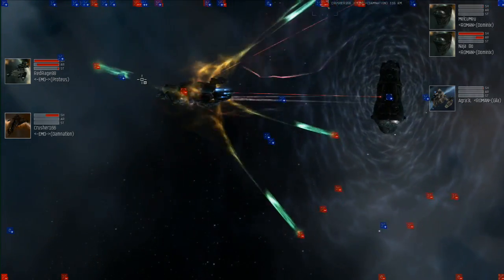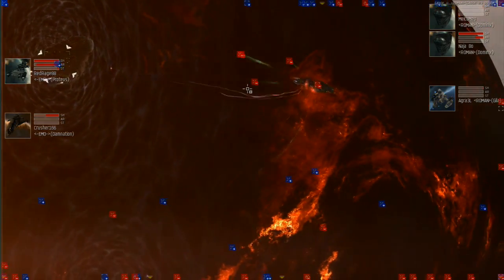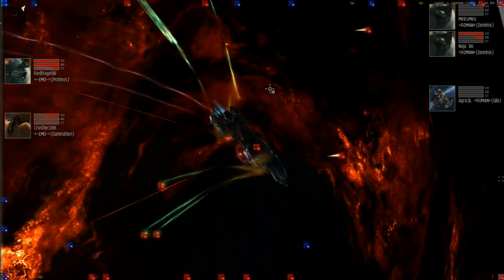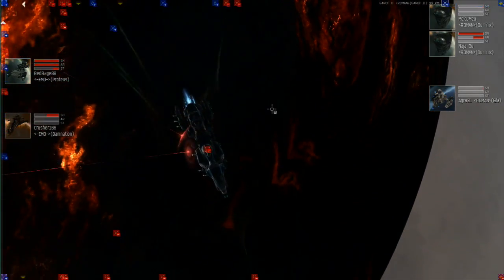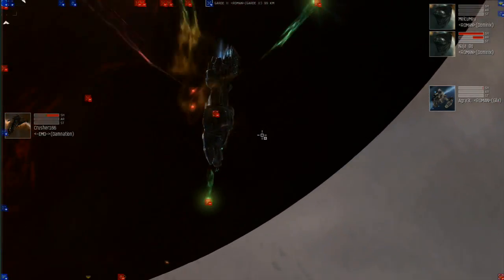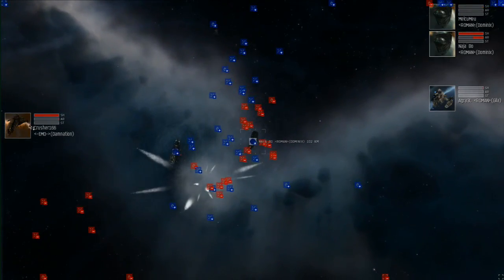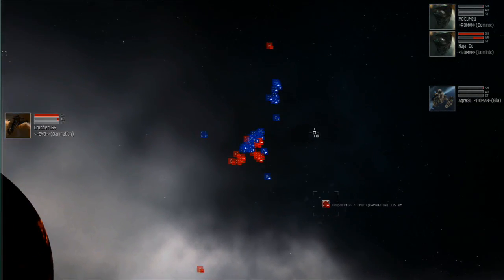The Dominics is still taking a little bit of armor damage every now and then. Red Rage 88 of Electric Monkey Overlords is diving into structure — it's not going to be long before he's down. The Proteus, being a Gallente hull, has a ridiculous amount of structure hit points, probably damage controlled, so it may take a little longer — and there he goes. One of their Dominics is at 50% armor, the other completely healthy, their healer at full strength — they start plinking away at the Damnation.